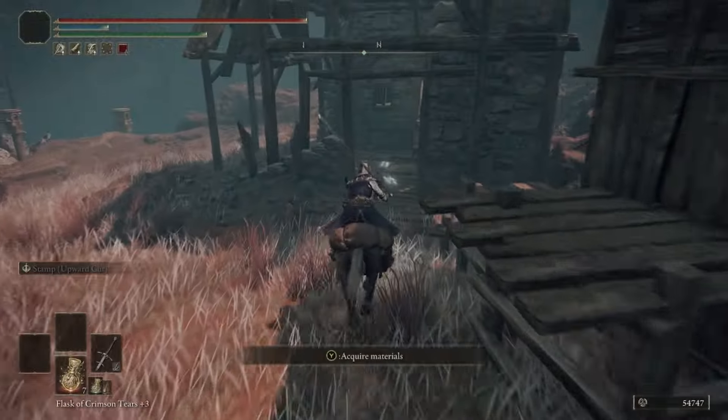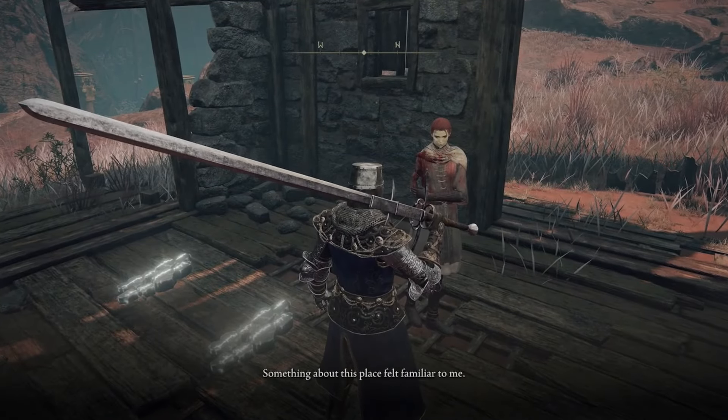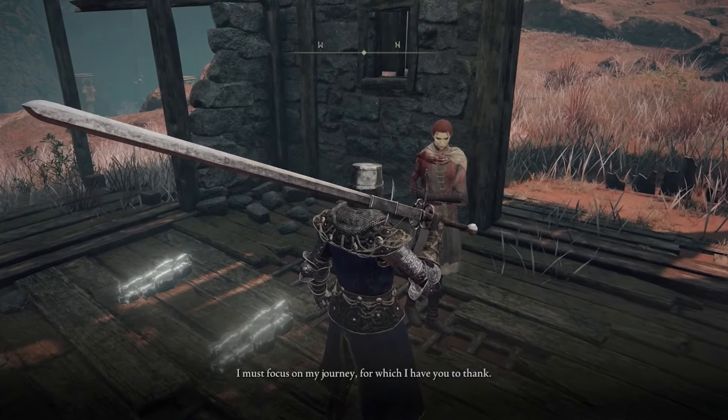Now go back to Gowry's Shack and talk to Millicent once again. Go through all of her dialogue — she'll tell you she's going to start her journey. Then head into South Caelid to defeat Radahn at Redmane Castle.